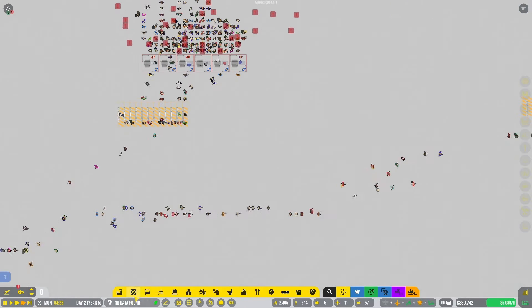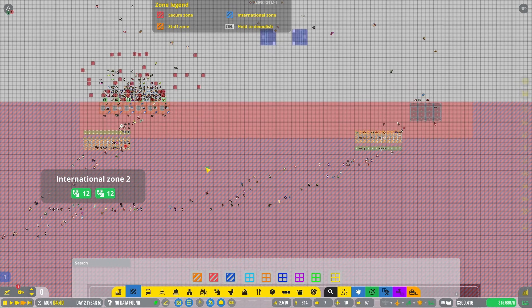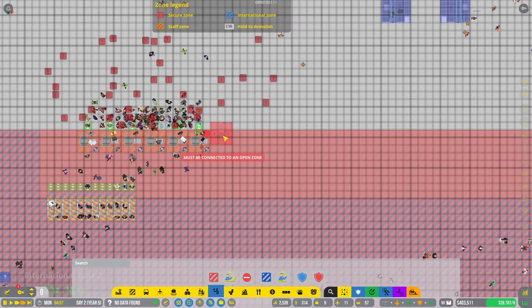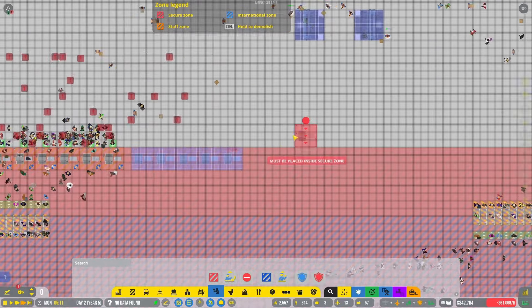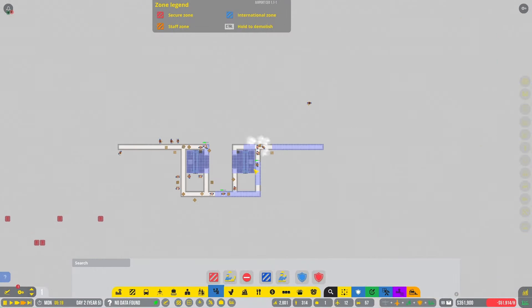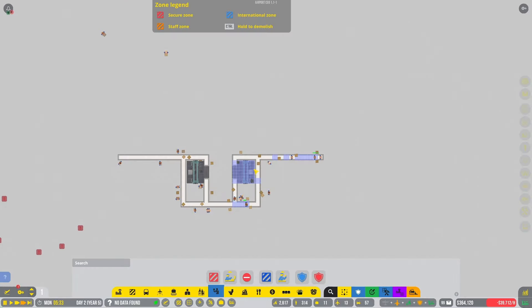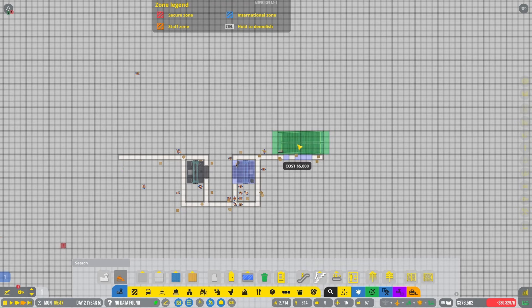People can't pass through security — is it just because there's a lot of you and not enough security desks? There are also no check-in desks over here, so they're being handled over in Terminal 4. I'll give me the escalators — I just want to get the escalators in: one there, one there, wall, wall, security, security.